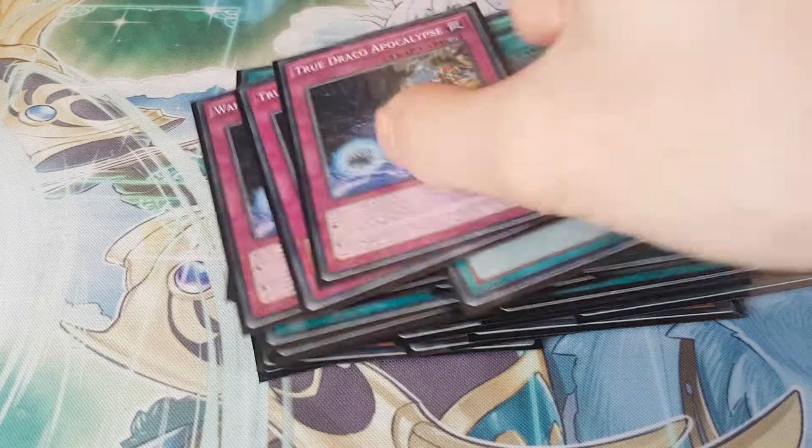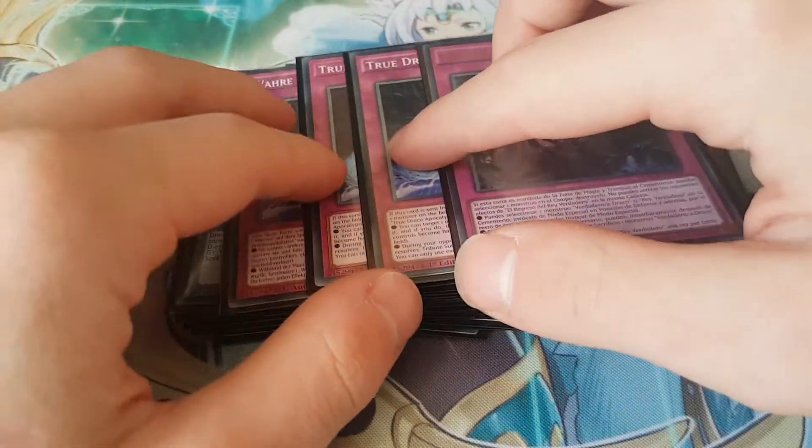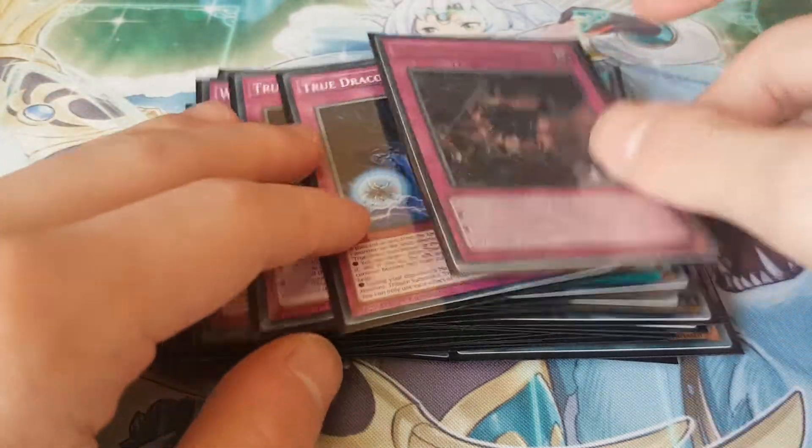For the traps I played 3 Apocalypse and 1 Return. These are actually the best Draco cards in the deck. Heritage and Disciples are pretty good, but these are insane.